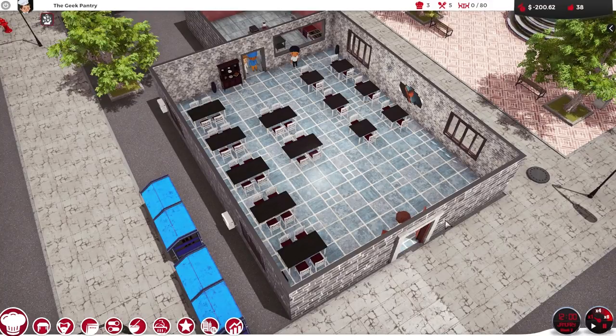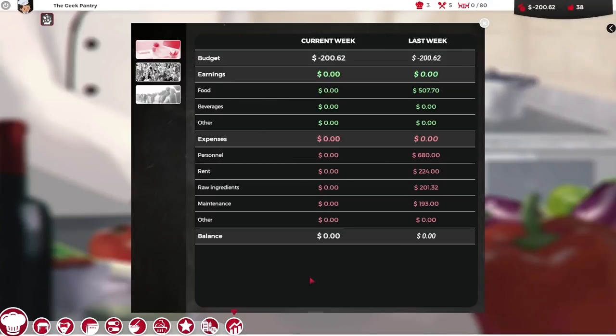We learned that after you do one day of playing the game yourself, it extrapolates the results up to a week's worth and gives you a weekly total at the end. However, this budget screen was not the clearest of things. The good news is that the developers have seen the previous video and acknowledged there are a few bits of work to do on this screen. One issue is that furnishings - things you buy to put into your restaurant - are not on the expenses list, so the numbers look a bit obscure.